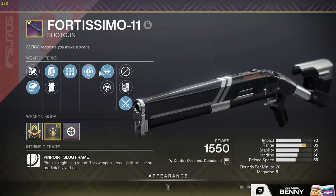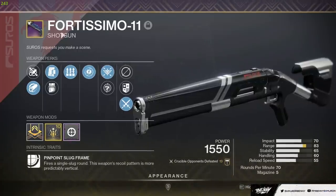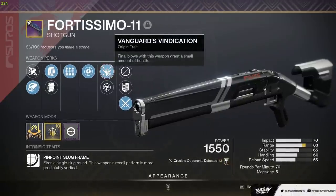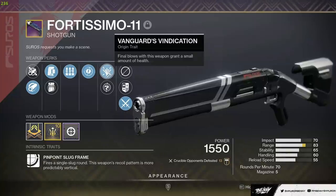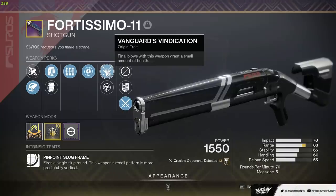We're going to start on Hunter and then we'll swap to the other classes. I also thought it was worth mentioning the Origin traits, because they're actually both really good. You obtain the Fortissimo through Strikes, so it gets the Vanguard Vindication trait — final blows with this weapon grant a small amount of health. It's very minimal, like seven health, but there are situations where it will help — maybe it makes you survive one more tick from a nade, or if you've been three-tapped by a Thorn and you kill them, you'll survive the burn.